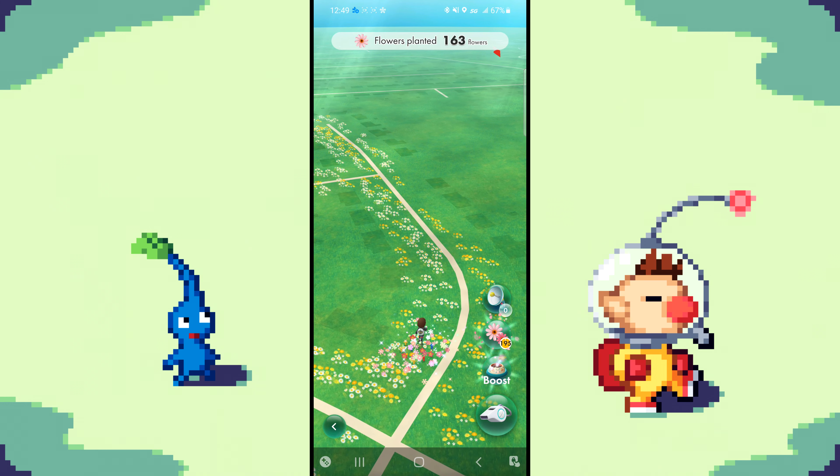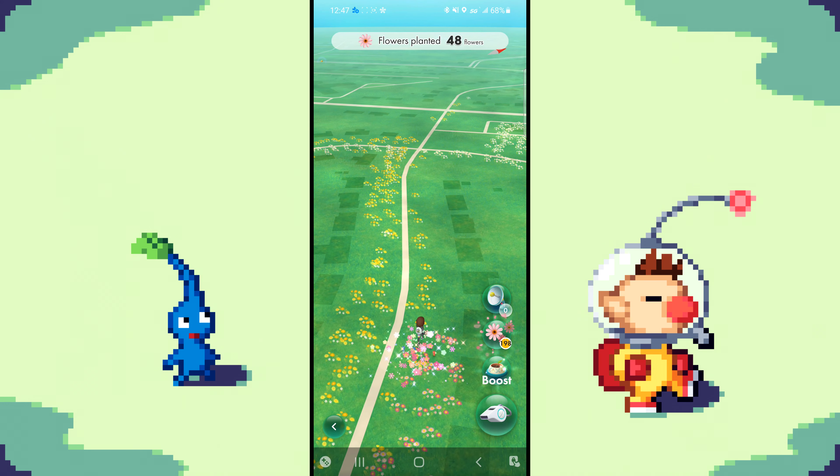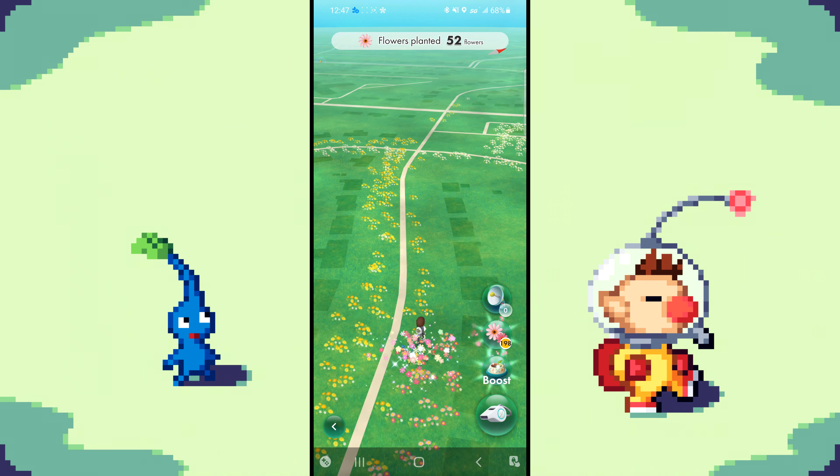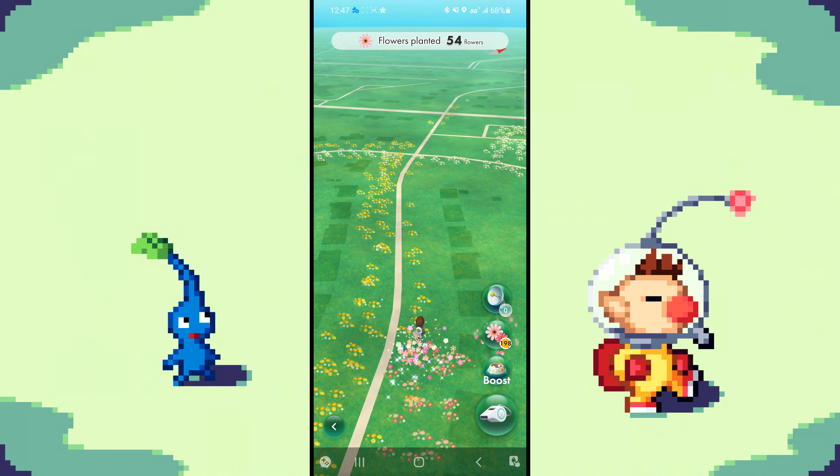And now the last way to obtain new Decor Pikmin is by simply planting flowers by a new location that offers Decor types. So for example, if you want a Coffee Decor Pikmin, you would have a high chance to obtain a Coffee Decor Pikmin seed if you walk near a Starbucks or another coffee shop.